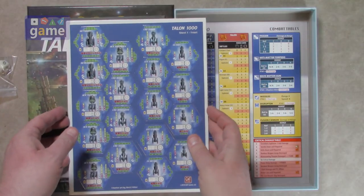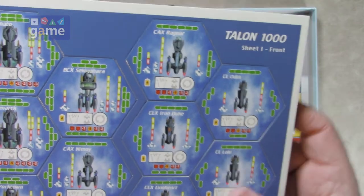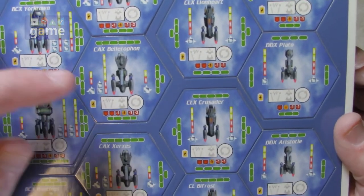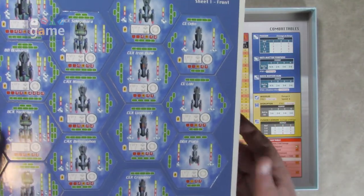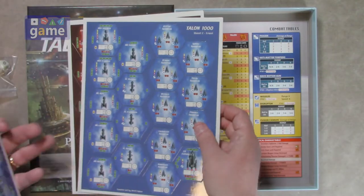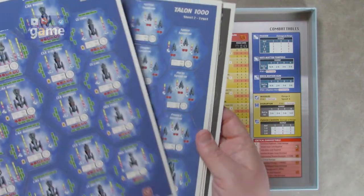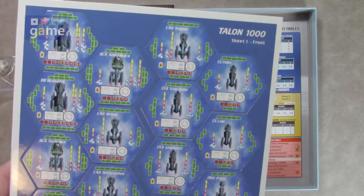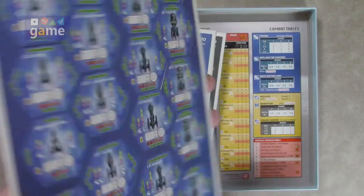So we've got our ships — nice, glossy, very large counters. These are some of the Terran ships you're going to get. They've done a nice job on the different artwork for the ships. The extra ships are on the back — it looks like five sheets of ships, double-sided. So like this one's the Yorktown, but on the back it's the Thermopylae. You don't have full unique ships at your disposal, but I'm sure they've laid it out so that if you need two of this class and two of that class, you have plenty to choose from.